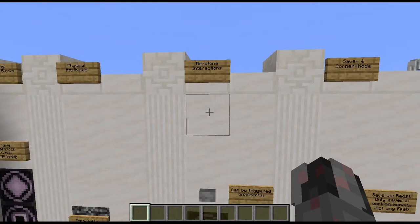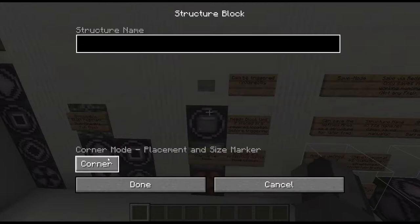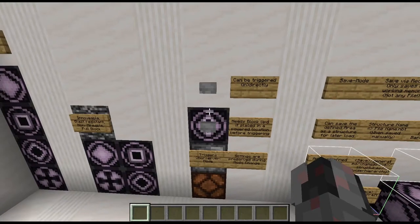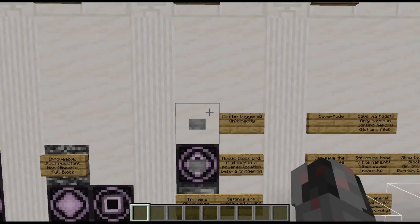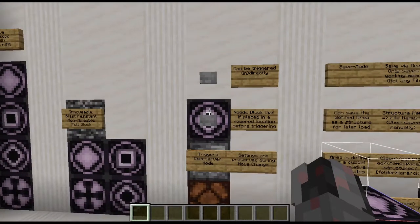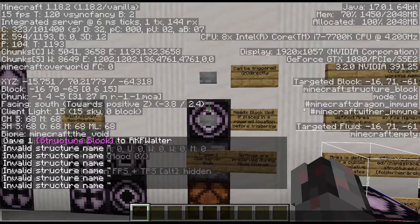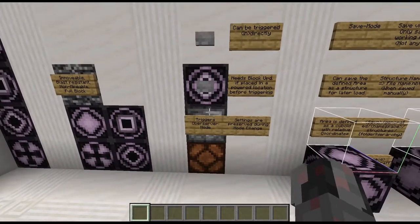Next, let's talk about the interaction with redstone circuitry. When a structure block is either in save or load mode, it can actually be triggered by redstone power, either applied directly to the block or indirectly via a full block. If you place down a structure block in a position where it would already be powered, you need to give it a block update before it detects that. Furthermore, if you look in the F3 menu, you will see that the mode of the structure block is actually in the block data, and subsequently, if you change the mode, it can be detected using an observer.